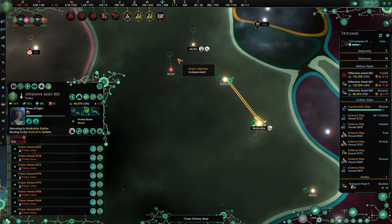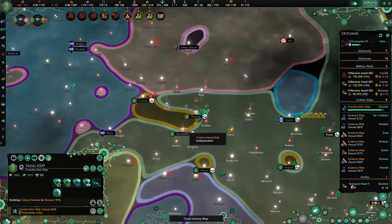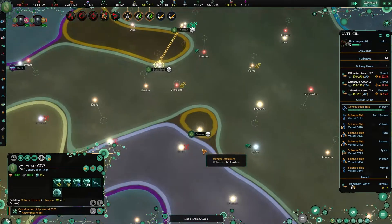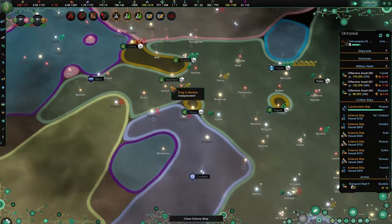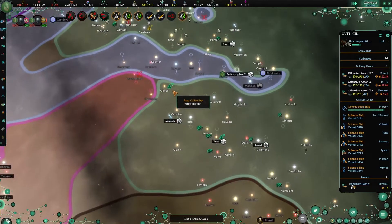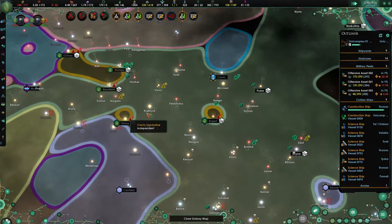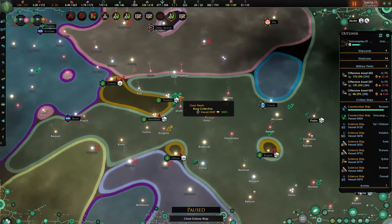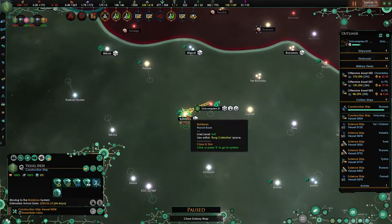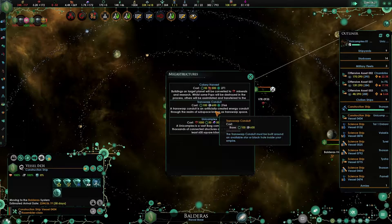You're about to finish there - when you do, move there directly. You're almost there, that's great. Even if we do have to peace out before we can fully take everything here, it should still be possible. Let's move you to the Baldera system, and we will eventually not build a unicomplex - we will build a transwarp conduit here. That will be beautiful.